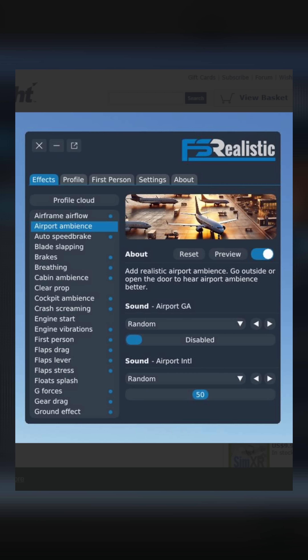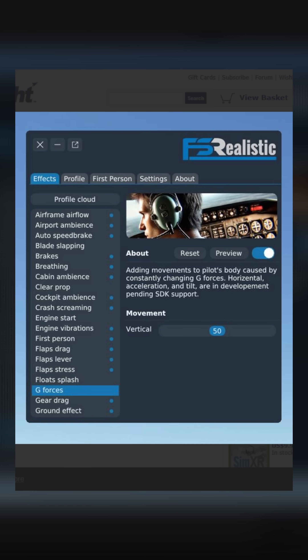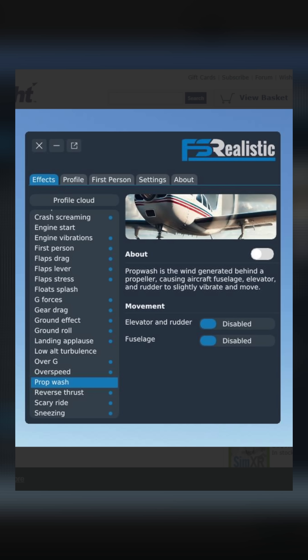FS Realistic Pro. This one comes in around 50 Aussie dollars and it gives you all these effects which enhance the realism of every flight — from turbulence, engine vibrations, breathing effects, and so much more.